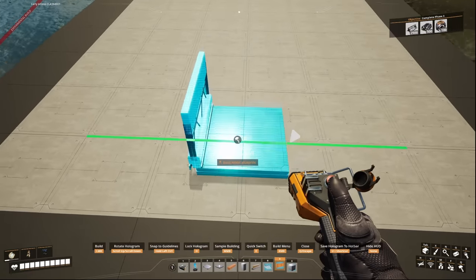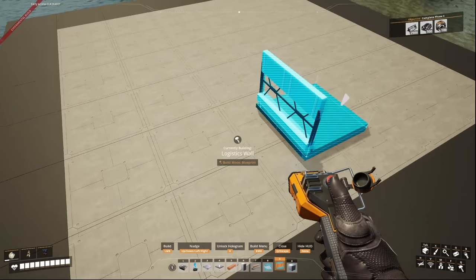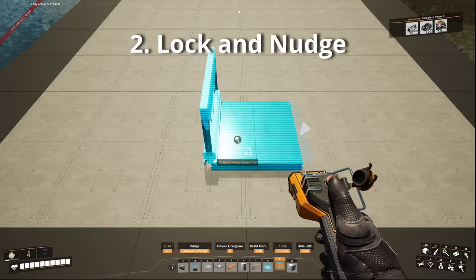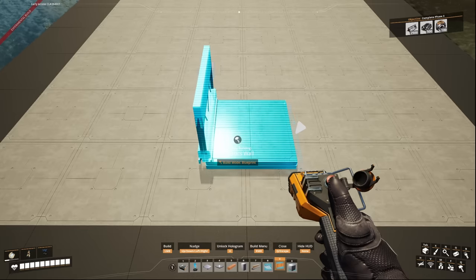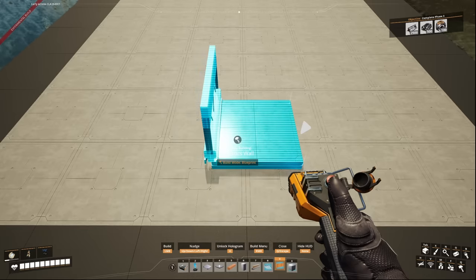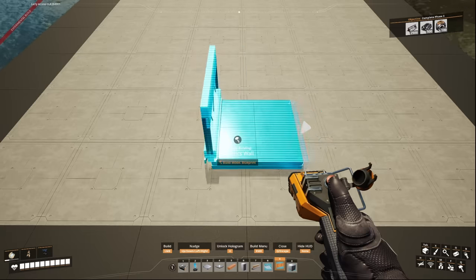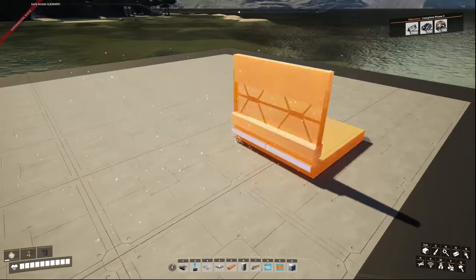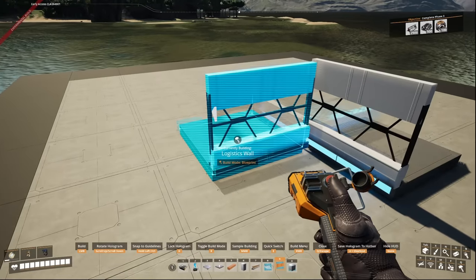One big change in Update 8 for blueprints is the ability to lock and nudge them in smaller intervals. To do this, lock the blueprint in place by pressing H, then nudge it using the arrow keys. You can now nudge in smaller increments by holding Control while the blueprint is locked and then using the nudge arrow keys. Most items can be nudged left, right, forwards, and back — hopefully a vertical nudge option is coming soon as well.